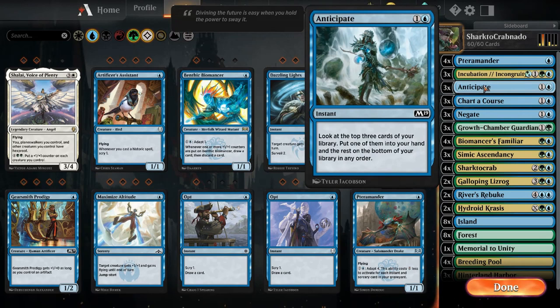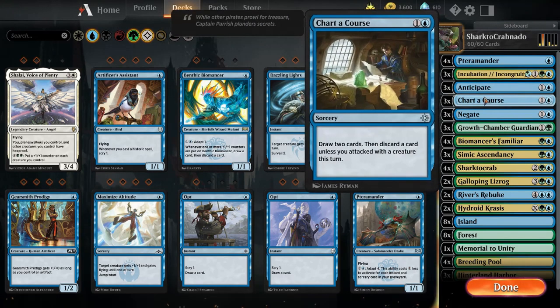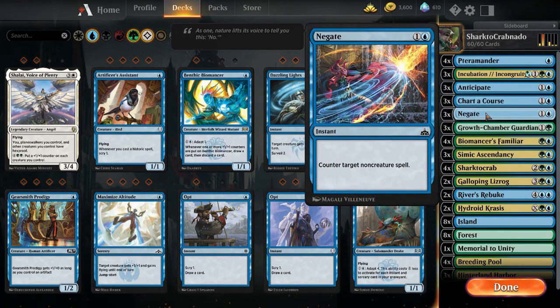Anticipate for card draw — sift through your deck to get the card you need. Chart a Course again for card draw. And then Negate to help protect your forces. This deck doesn't have a lot of self-protection in the main board, but in the sideboard it does. Negate is really the big thing you can have to protect against non-creature spells.